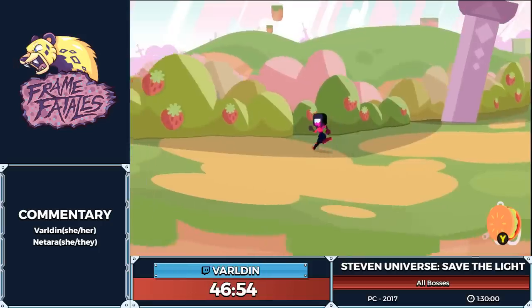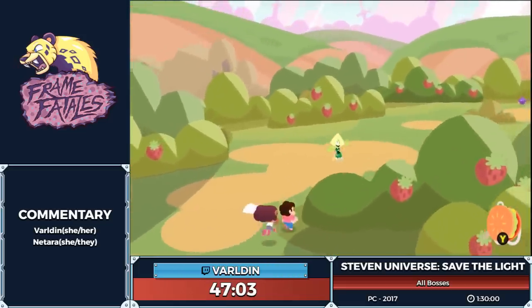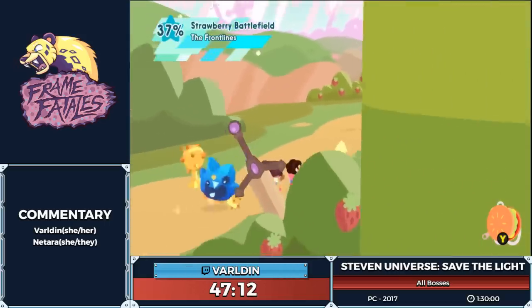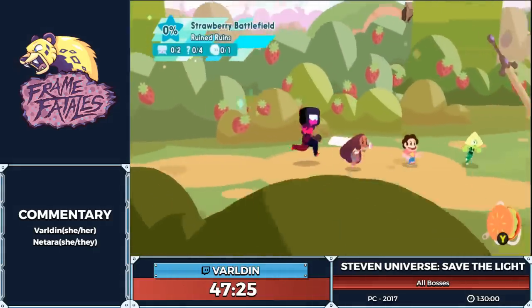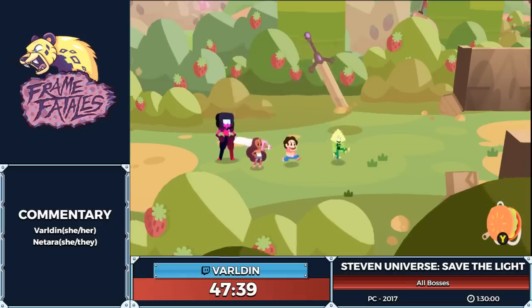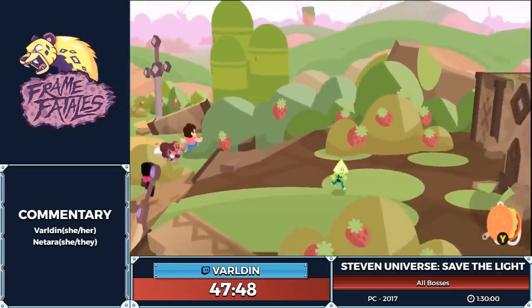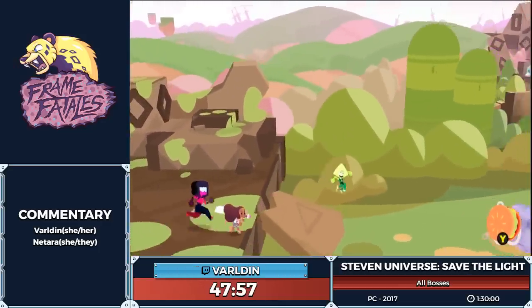Now we grab our last tungsten. You may be wondering: if Connie is faster than Garnet, why did I use Garnet to go up there? The reason is that even though Connie is faster, she takes three swings of the sword to defeat the enemy to break that open, whereas Garnet being the powerful gem that she is only takes one punch. It ends up being about half a second faster for Garnet to hop up there and grab it. Here's a little bit of lore about Hessonite — it's irrelevant to defeating her so you don't have to read it.